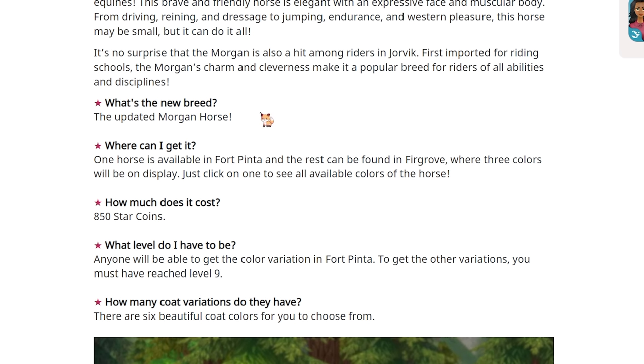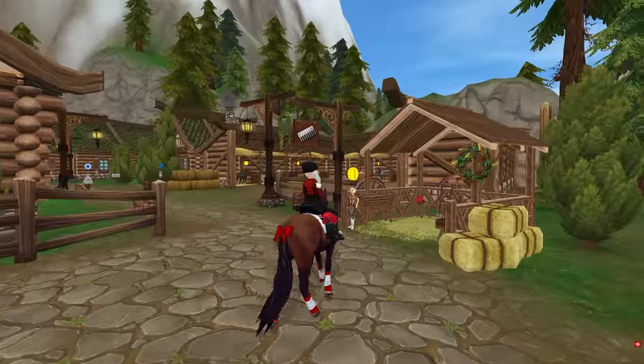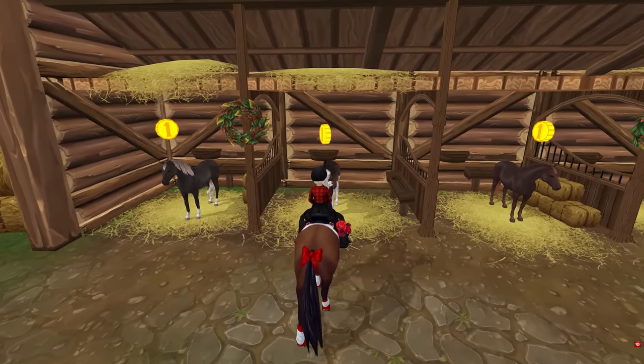Where can I get it? One horse is available in Fort Pinta. The rest can be found in Firgrove. So that is exactly where we are right now in Firgrove, and whenever you come over here to the horse sale stables, you can see over here on the left three of the Morgans all lined up.